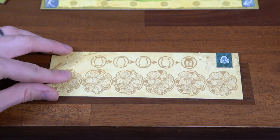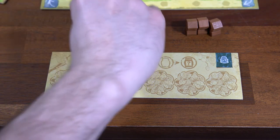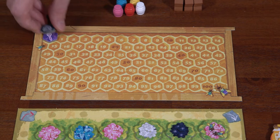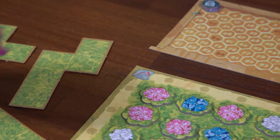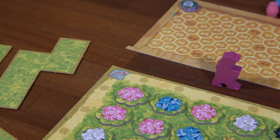Each player then takes one player board, three hives, and one set of five honey pots. Here we have the scoring track with scoring tokens for each player matching the symbols on their respective player boards. Randomly determine a starting player, and then the player on their right chooses the starting row or column for the gardener to stand in front of. Now we're ready to play.